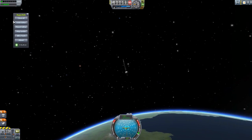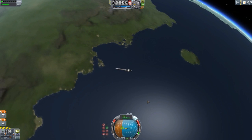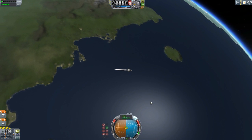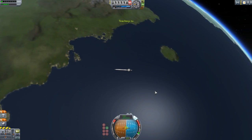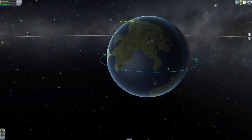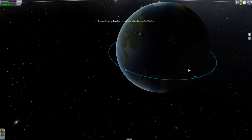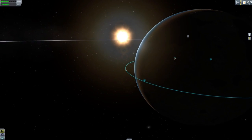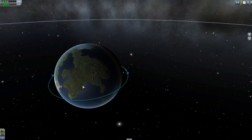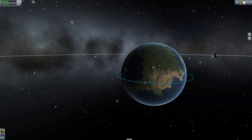Let's go up to 100,000. Turn on our SAS, go to our retrograde point. Oh boy, we are not over any land whatsoever. What we're going to do is accelerate time until we are over land. We need daytime too. Let's go around the planet a bit. Last time I did hyper-edit we were right over the continent, but we started over the ocean this time.